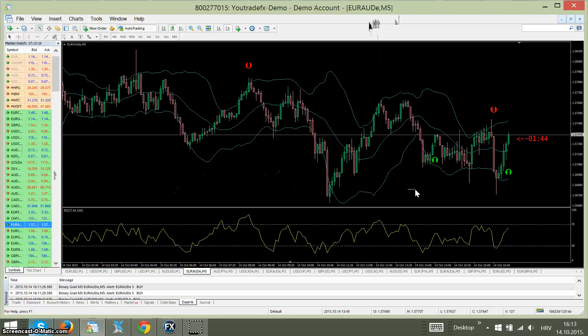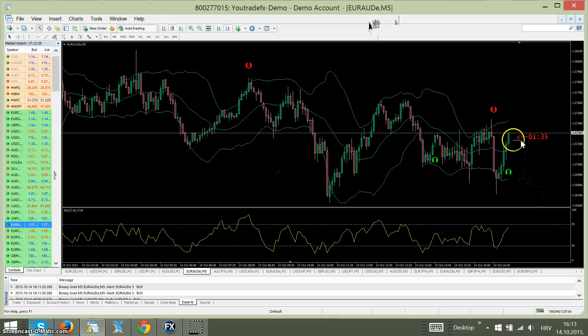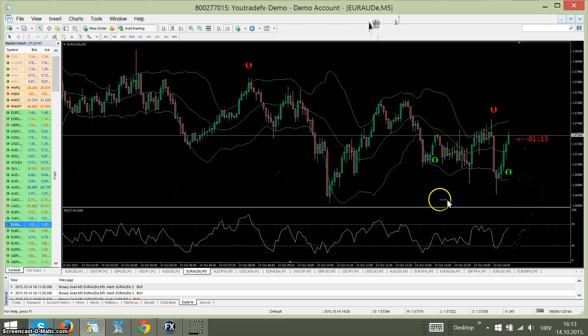The rules are very simple here. We are waiting for the opening of the arrow — the Grail arrow is opened — and we wait for the next candle to be opened. If the next candle will be green, plus confirmation of RSI that RSI is going up, not down, we can take a trade. As you probably know from my previous videos, this indicator is 100% non-repainting.